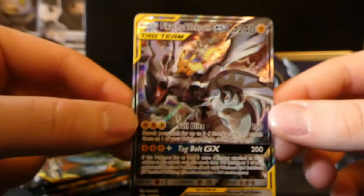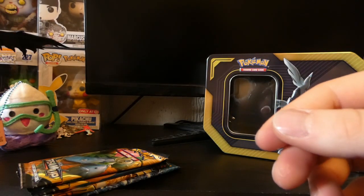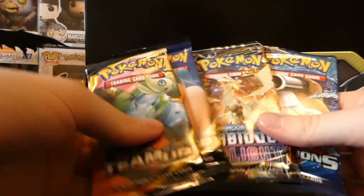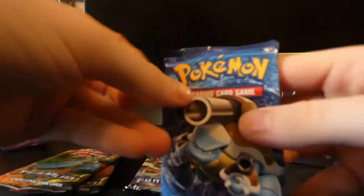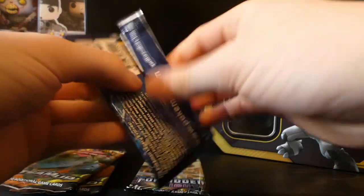Sun and Moon promo number 168. Without further ado let's get right into these packs and see if we can get any pulls just as good as that promo card. We'll go from newest to oldest like we usually do, so we've got our Team Up, Forbidden Light, and we'll start with our XY Evolutions.